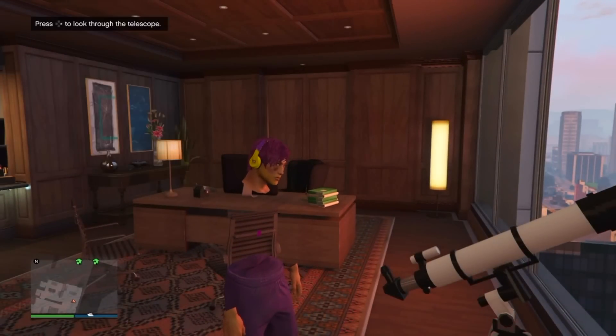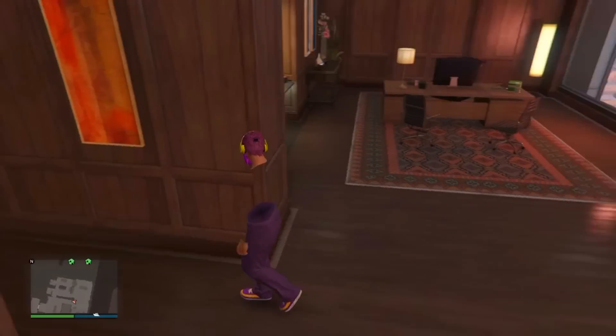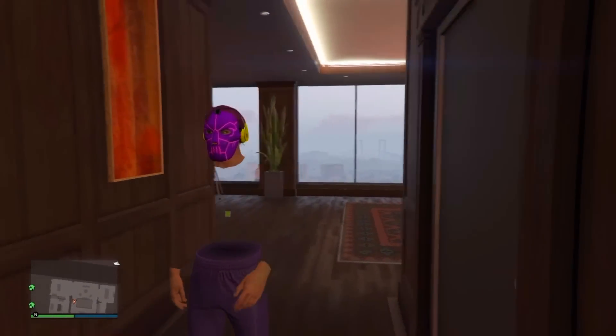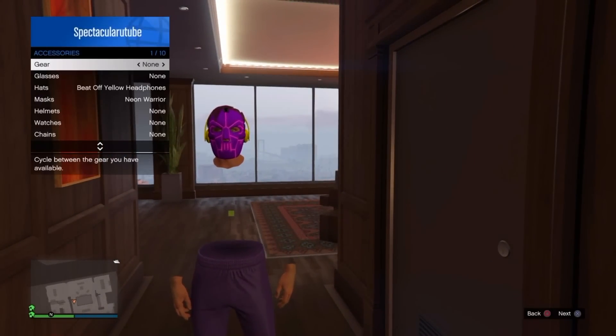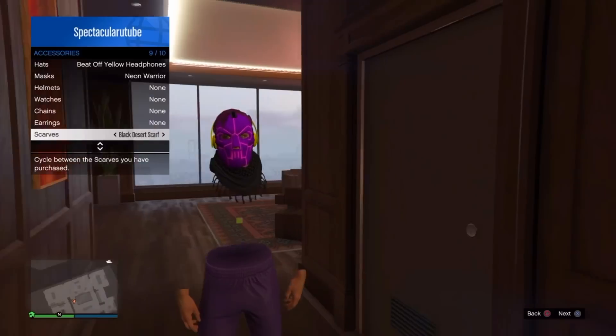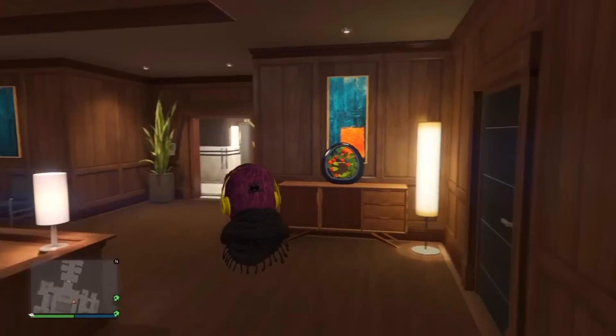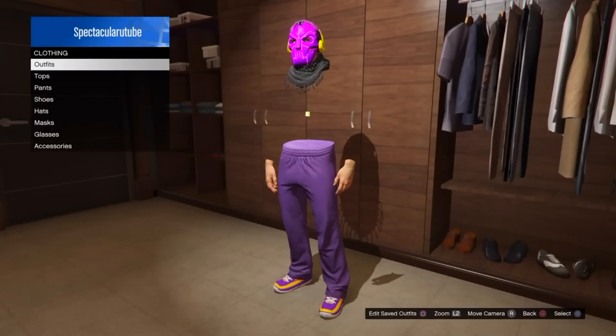Once you put the headphones on, walk away from the telescope and you'll notice that the mask will appear with the headphones. You'll also notice that the scarf will disappear — to get that back, go on the interaction menu, go to style, accessories, go down to scarves and put on the black desert scarf again. Once you do that, save the outfit so you can move on.